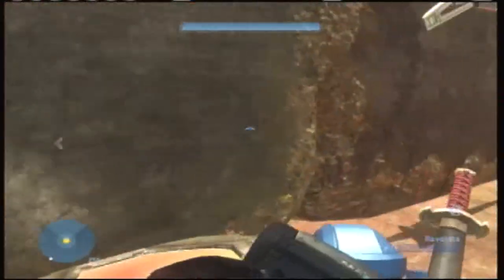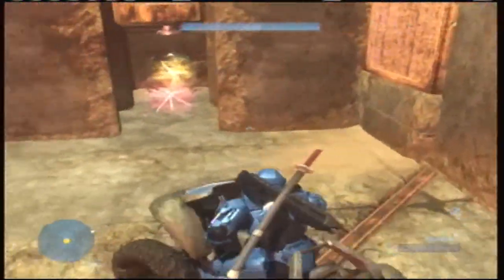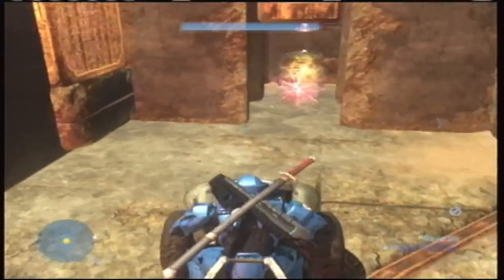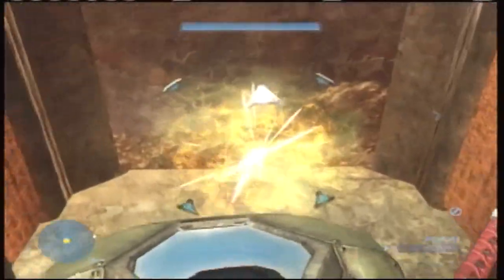Basically you're going to make the Mongoose come out of the wall and then you get on it. And now you're going to drive it into this little room with the overshield and the custom power up.